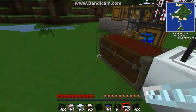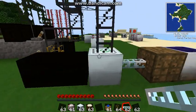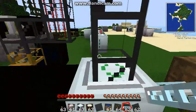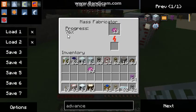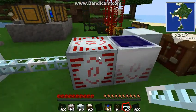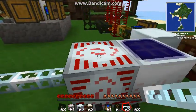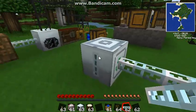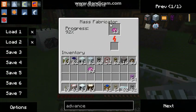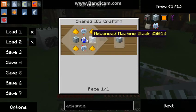So right now we're going to be recycling stuff, which creates scrap. From that scrap you can speed up the mass fabrication process that makes UU Matter. You can see it's going slowly right now, because even with an MFSU transferring all its power into this — this right here is being powered by the HV solar panel — and the MFSU is powering this, which is called a mass fabricator. It's a pain in the butt to make.